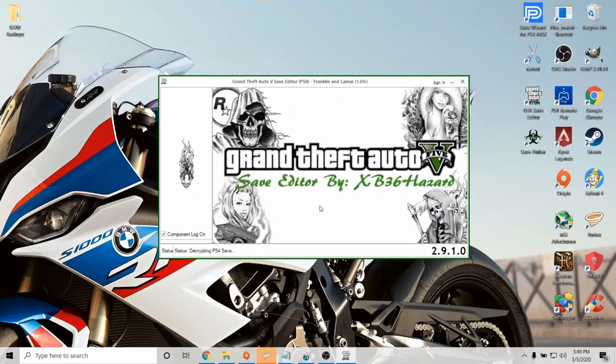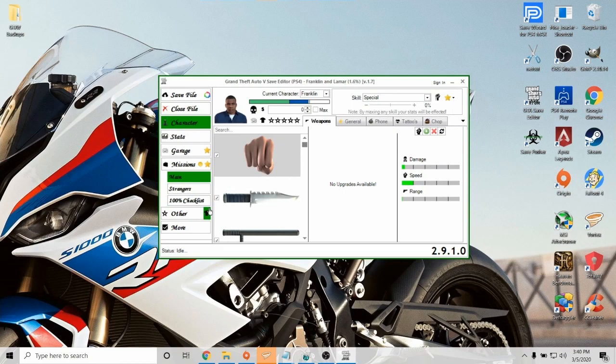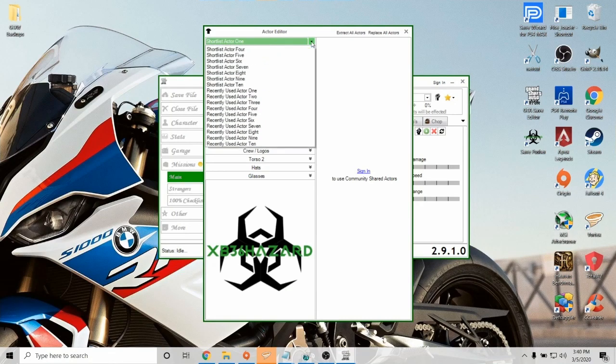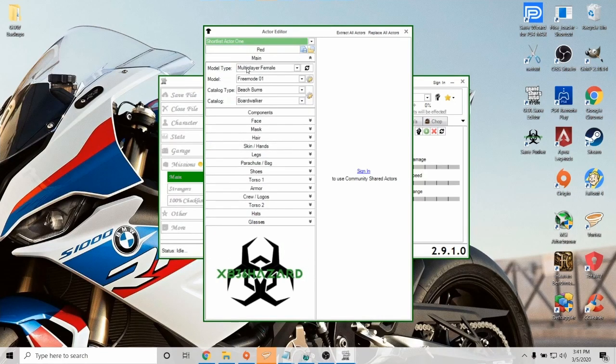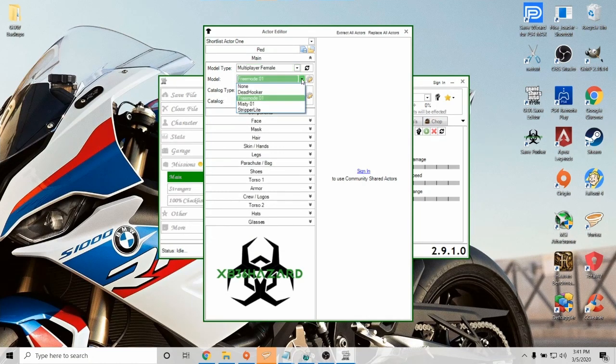Select yes, because it's going to create a backup file for us. Now scroll down and select the little t-shirt by 'other.' Once we've selected this, this is going to bring up the file where we're going to make all of our outfits. How we do this is we select an outfit slot — we can use any of these top ten. Now, if you're using a male character, select multiplayer male. If you're using a female, select multiplayer female. Do this on every outfit you make. Make sure you select free mode one, regardless of whether it's male or female.